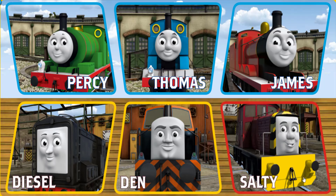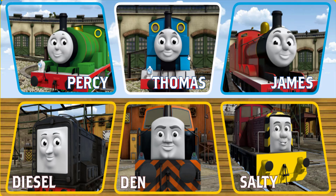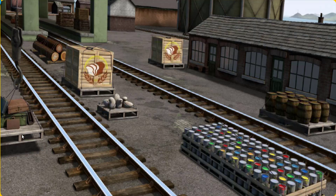It's a busy day at Brendam Docks. Thomas and his friends have many deliveries to make. Choose who will make the next delivery. Thomas must deliver the luggage to Knapford Station. Show Cranky where the luggage is. You found it! Let's lift and load. Now the cargo must be loaded. Show Cranky where the green coach with a white snowflake is. There you go.